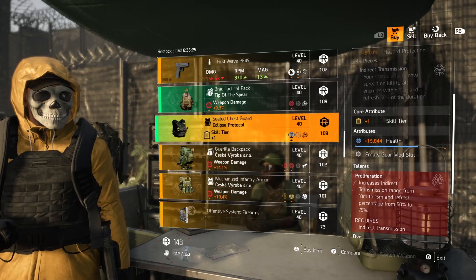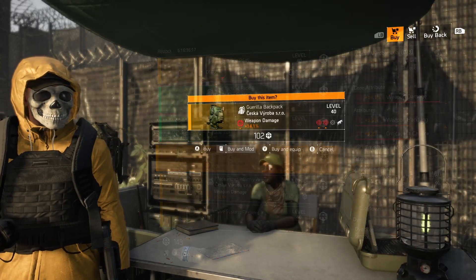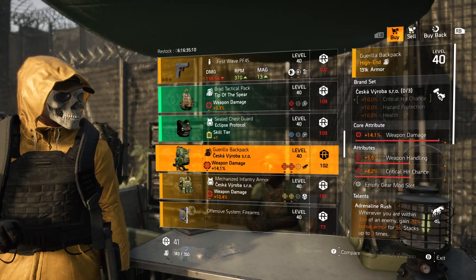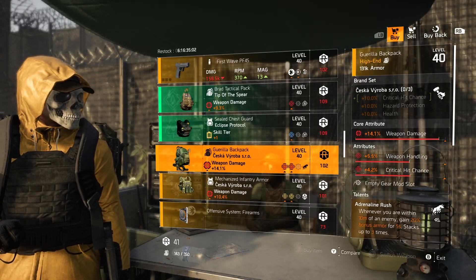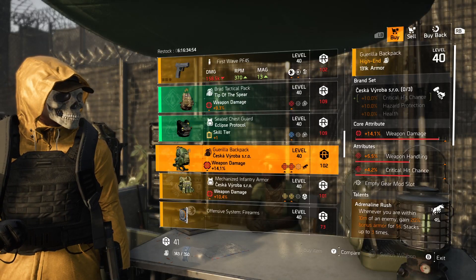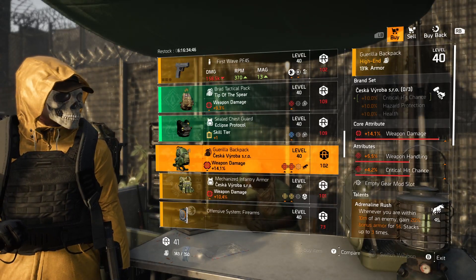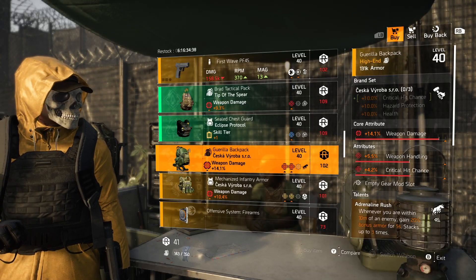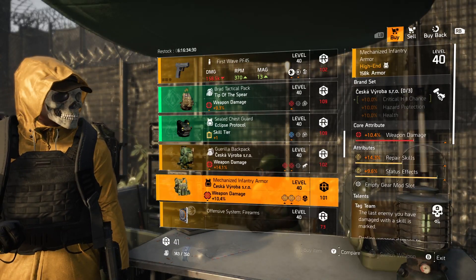Gear items at DZ South include a Tip of the Spear backpack with headshot damage, Eclipse Protocol chest piece with health, and — wow — a Seska backpack with Adrenaline Rush. This is going to be a great must buy this week. The Seska backpack comes with Adrenaline Rush, crit chance, and weapon handling. The weapon damage is starting at 14.1, so maybe two optimizations to max it out. You can make it crit chance/crit damage, keep it as is, or change weapon handling to whatever attribute you want. This is a pretty good backpack — pick it up.